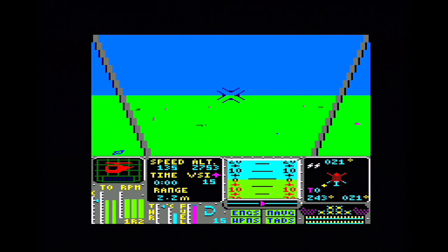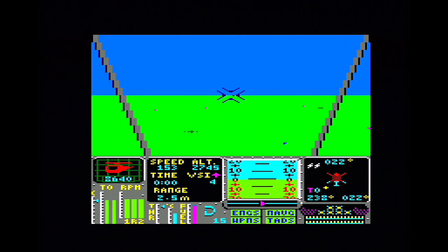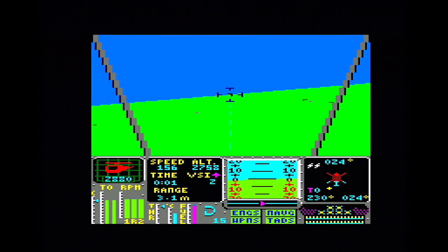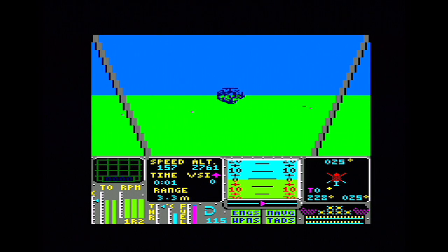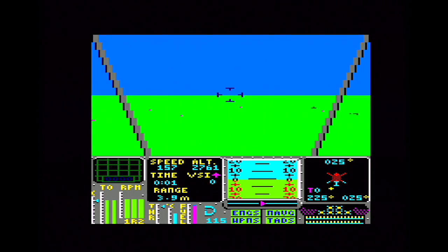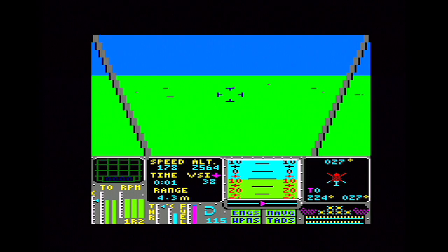There is an enemy helicopter flying around the area as well. You can see I've got it targeted — there's a dot on the horizon, 9,000 meters or feet away, and he's shooting at me. I'm trying to use the cannon to get him up close so you can see the vector graphics of the enemy helicopter. Like the enemy tanks and gun emplacements, he's made up of vector graphics and the helicopter will home in on you. The tanks and gun emplacements on the ground are also moving — there is a war going on beneath you.